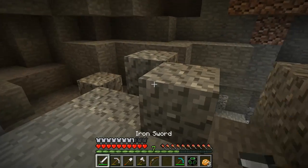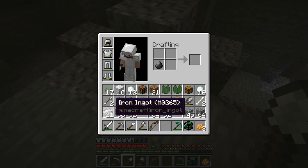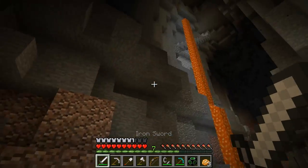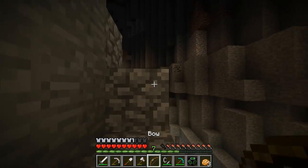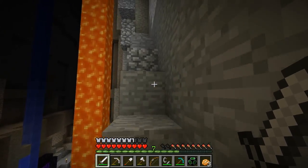We need a flint — oh, that's actually convenient, very convenient. Thanks, game. Let's go ahead and head in there. Oh no, we need food — we definitely need food. Yeah, let's head up and get some food and then we'll go in the nether. We'll do some exploration, see what we've got, and then we can head back.